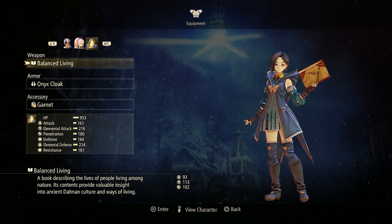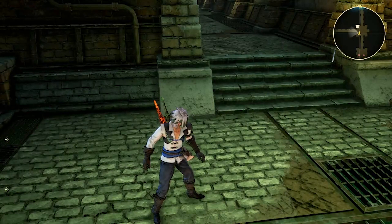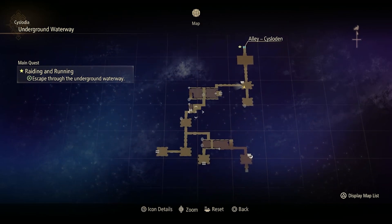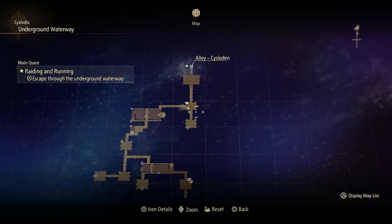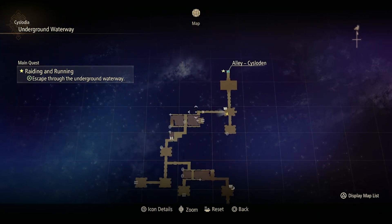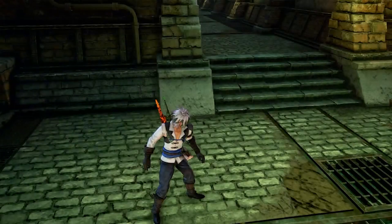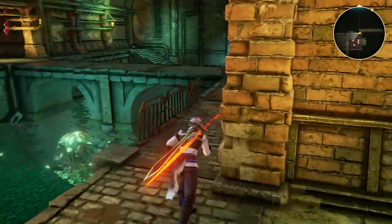Next thing you want to do is make sure you explore everything — and by everything, I mean the entire map. It's actually not as large as it looks. If you push your map button, the map looks kind of big and a little convoluted, but it's actually not. You can actually run at any point — there's no stamina meter or anything — so you can just run straight through.